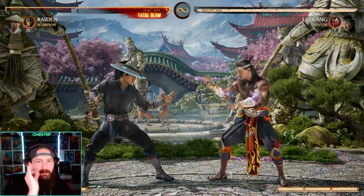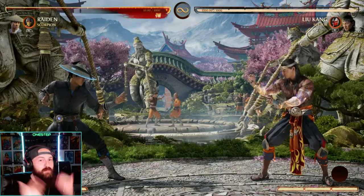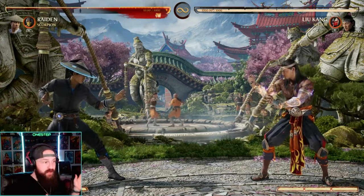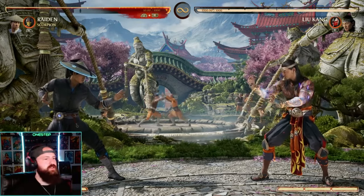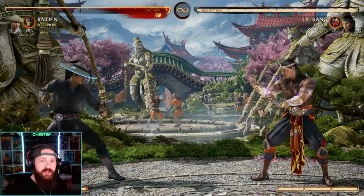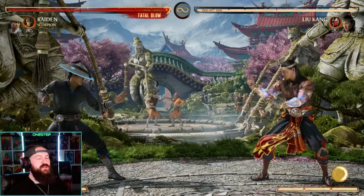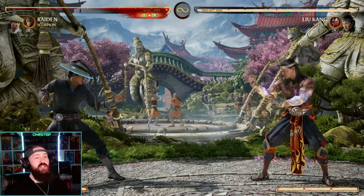You need to learn how to block, because as soon as you learn how to block then you know how to punish your opponent. If you block your opponent's string or their special move it's likely unsafe — that's where you want to learn what moves are unsafe or safe. We're going to block Liu Kang's string here and then punish him. We blocked the string and then went right in for the punish and were able to get a really good combo off just from blocking.